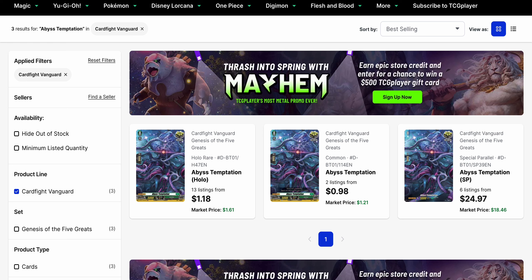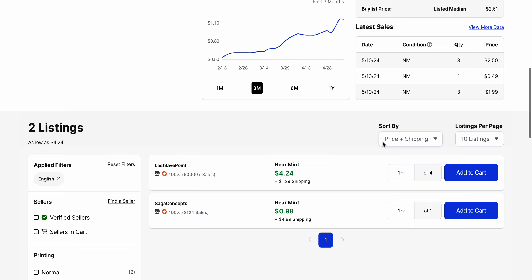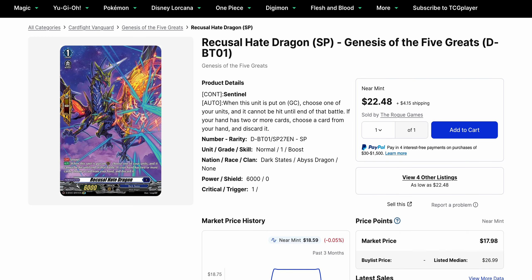Abyss Temptation has a low amount of listings on its common. This is one of the first critical triggers we got for standard format, and there are only two listings available. The base listing is $4.24 because that $0.98 listing has a $5 shipping tag with only one copy. It's been selling for $2 plus, and its market price is currently $1.21. Anticipation of Zorga is definitely helping this card.